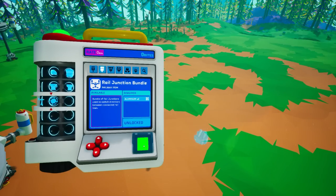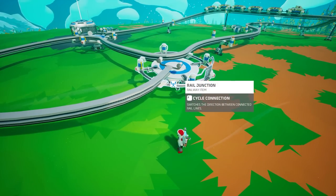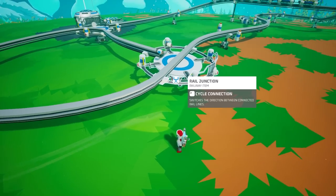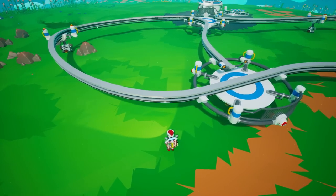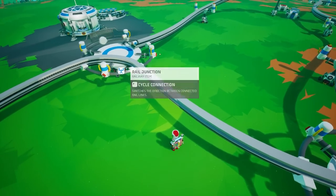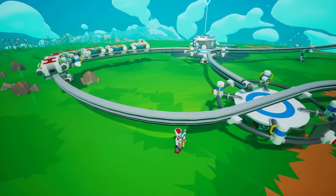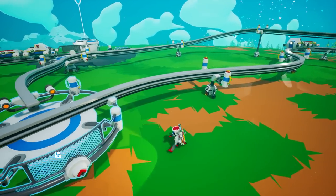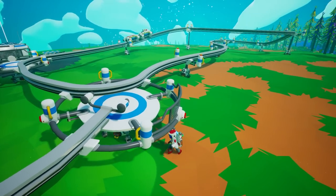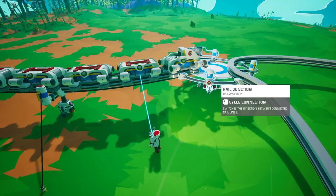The other piece to the rail system is the rail junction bundle, which also attaches to the auxiliary slot on your backpack. Junctions are used to divert your line from one location to another. I've set up a scenario with two junctions to bypass a train onto a side track that can reconnect to the main line — extremely helpful for parking trains at a station or depot. This can all be automated, which I'll cover more extensively in another video.